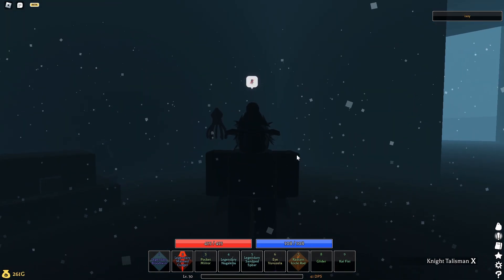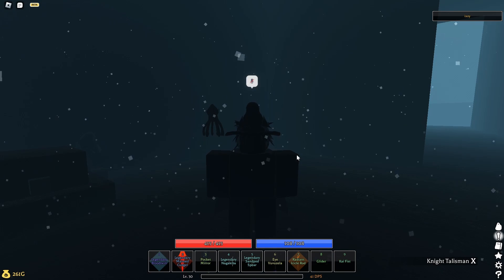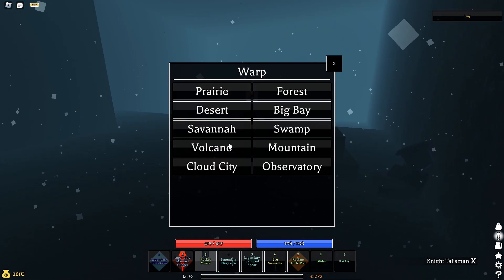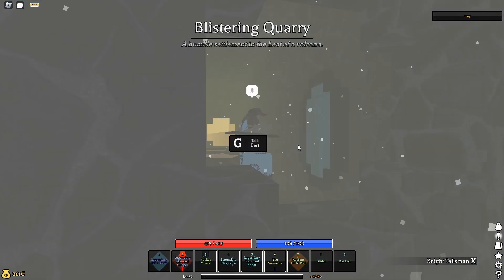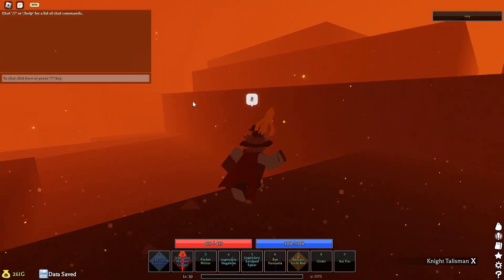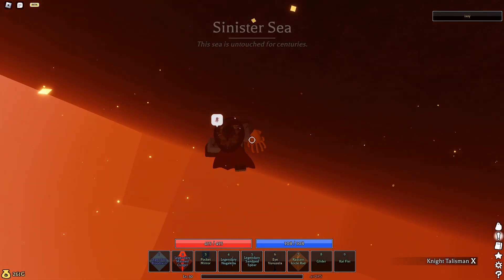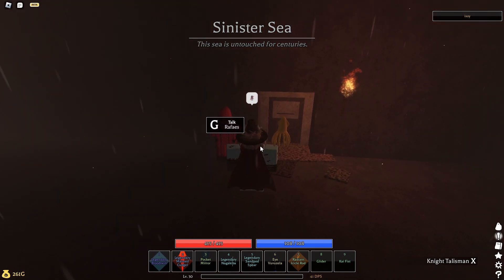You're going to want to torch him — like the traitor, right? It's going to have two options. Do not spare his life — kill him. Then you need to finally go all the way back to the volcano one more time. This is the last time you have to go back here. You have to talk to the guy again and he will finally let you open the door.